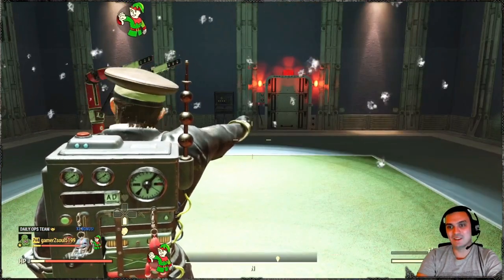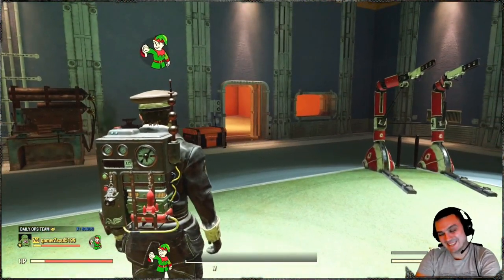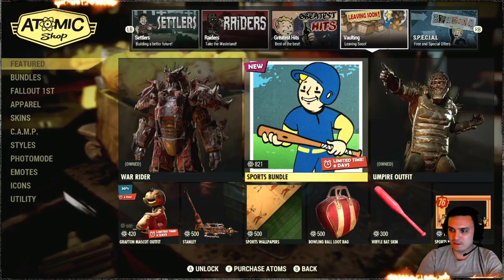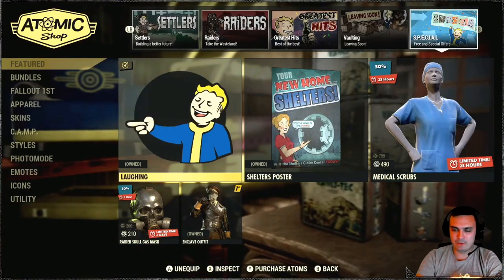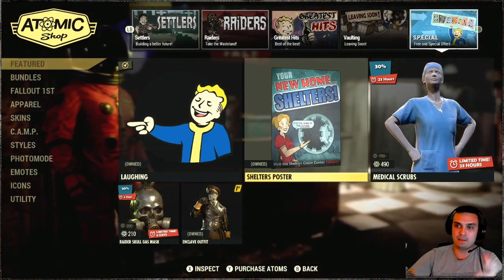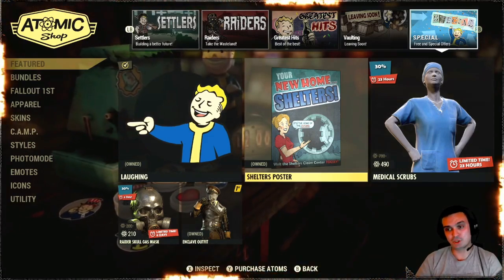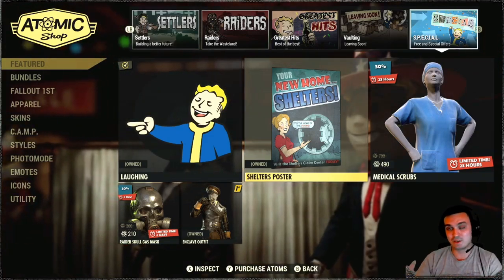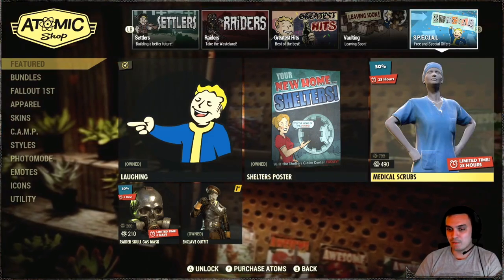I believe the Christmas one as well — at least it's got snowflakes and stuff, but yeah, a waste of atoms. At vaulting, leaving soon, we got the War Raider Sports bundle — already reviewed that a few weeks ago. Special tap. Laughing emote which I believe was free. Shelters poster — by the way, pick it up, because this is a poster you can put on your wall and you can trigger the quest to start the Shelters quest. Once you do the Shelters quest you will be able to build shelters. If you put this poster on your camp next to Vault 76 and a player comes in and clicks on it, they get access to the Shelters quest, or they can do it at the train stations. Medical scrubs. Raider skull gas mask — I had it on PC, I didn't really like it. And this one is pretty cool.